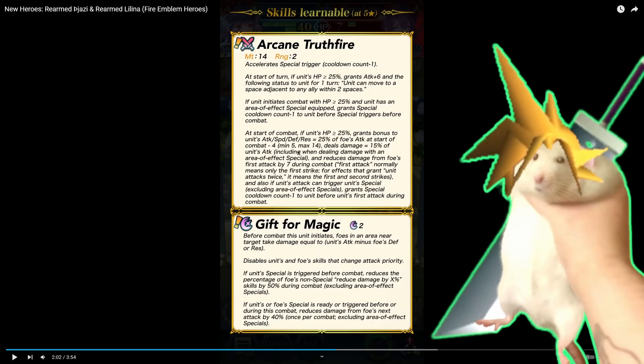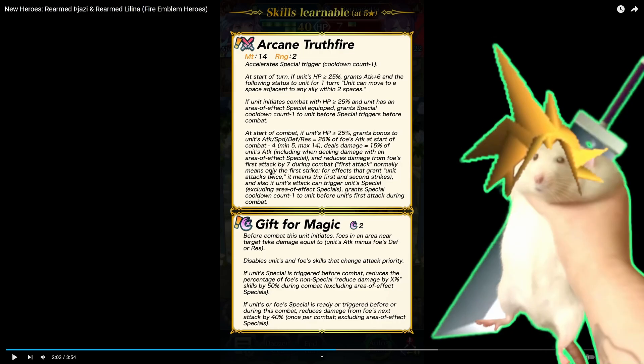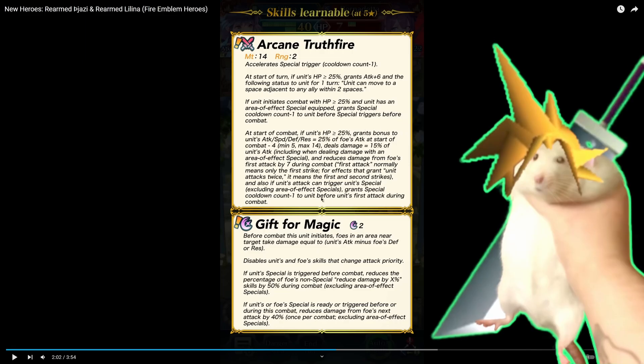At start of combat, if unit's HP is greater than 25%, grants bonus to all stats equal to 25% of foe's attack at start of combat, minus four, max 14 — probably going to be 14 most of the time. Pretty decent daunt. Also deals damage equal to 15% of unit's attack, including AoEs — and this is just on an inheritable. 7 flat DR on the first attack including Brave, and grants special cooldown minus one before unit's first attack during combat. So you get AoE special jump and normal special jump. That seems so extra — they could have gone all in on AoEs but decided to tag on a little extra special jump.